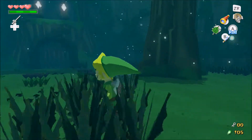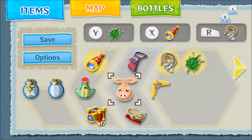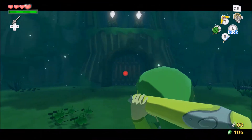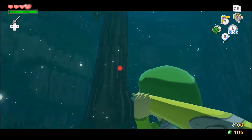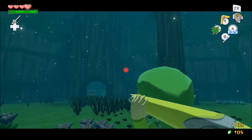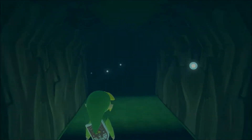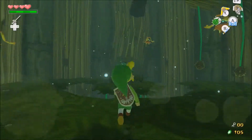Hey guys, welcome back to more Legend of Zelda. In the last part I got a new item - the boomerang. What it does is, if I hover over targets and throw it, it can lock onto up to five targets and then it'll go to each one if there's nothing interfering.